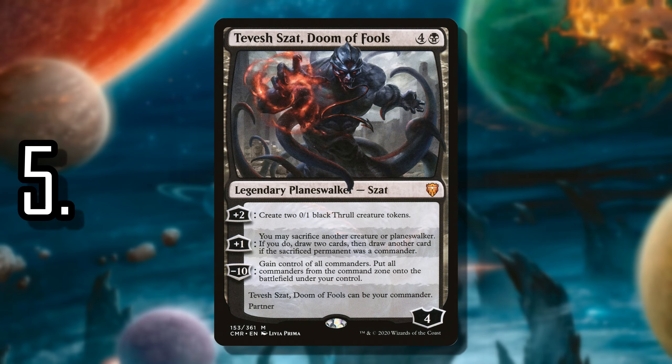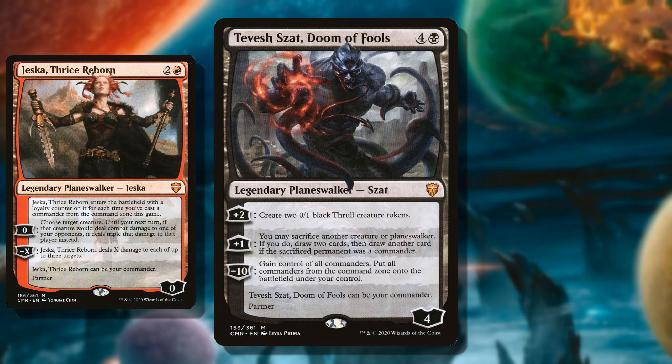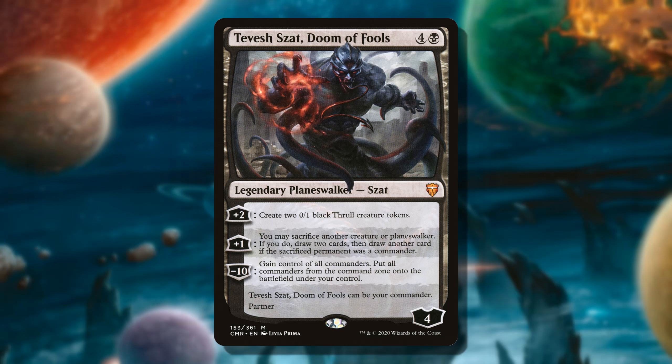Number 5 is Tevesh Svat, Doom of Fools. Tevesh is interesting because, like Jeska, these are the only Planeswalker Partner Commanders. Being Planeswalkers means they can offer more power since they're harder to deal with. I think Tevesh Svat is definitely the stronger of the two. His +1 can give you two 0/1 black thrall creature tokens, which synergizes well with many Partner Commander options — like getting +1 power with Ravos's anthem. His +1 can also draw you more cards, and Planeswalkers that can do that on a plus are harder to deal with. Unlike Jeska, Tevesh has a powerful ultimate: minus-10 to gain control of all Commanders, including those in the Command Zone. It's a very Commander-format-specific Planeswalker, and for that Tevesh Svat deserves to be at least in the middle of the list.